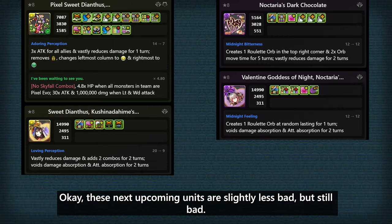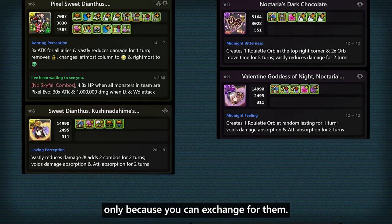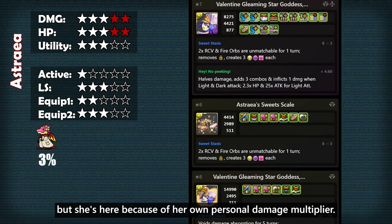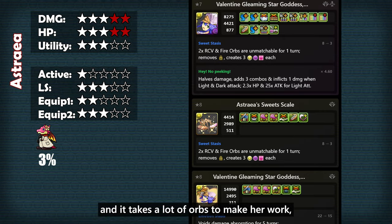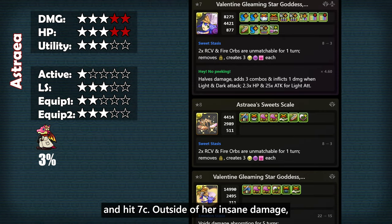These next upcoming units are slightly less bad, but still bad. Honestly some of these are here only because you can exchange for them. Astra is not one of them, but she's here because of her own personal damage multiplier — it's over 1 million, and it's honestly overkill. It takes a lot of orbs to make her work, since you'll be needing to make a BDP and a break, and hit 7c.